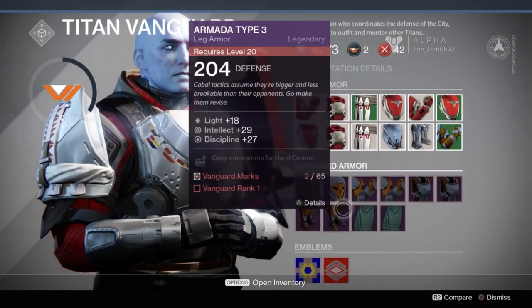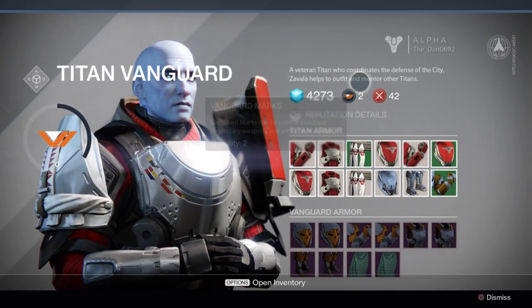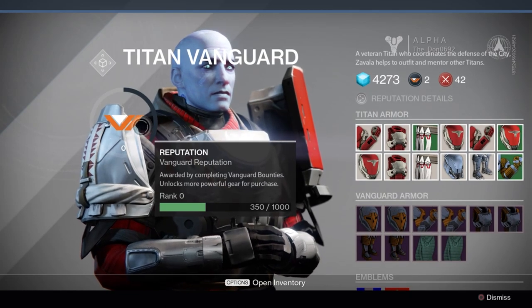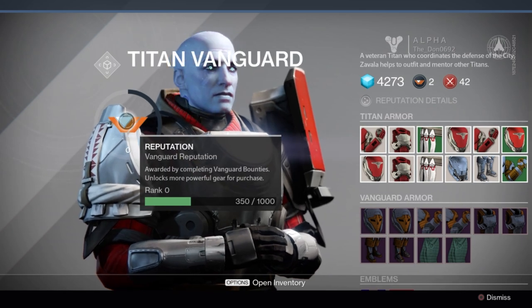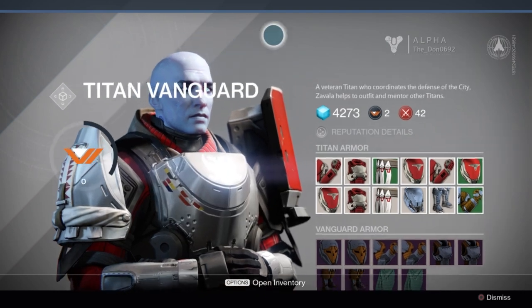The way you get Vanguard experience — or reputation as it's called — and Vanguard marks is by completing... I think at the moment the only way you can get them is in free roam, through the public events that come in. There've been a few walkers that drop in, or there'll be something you have to protect.